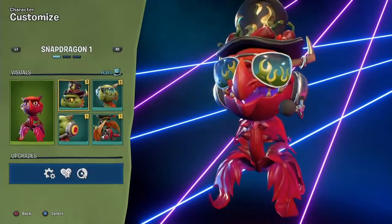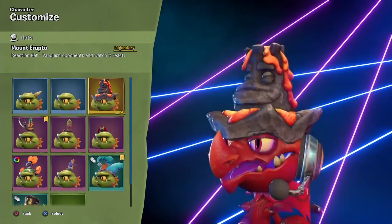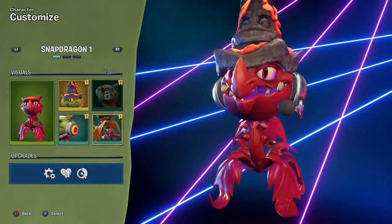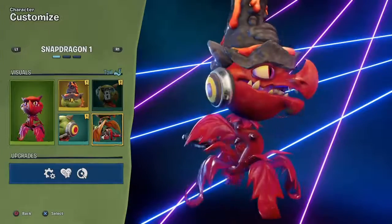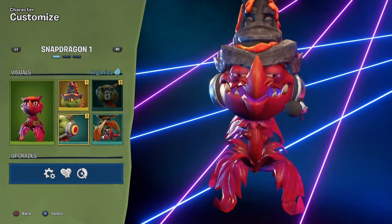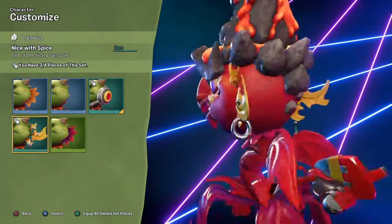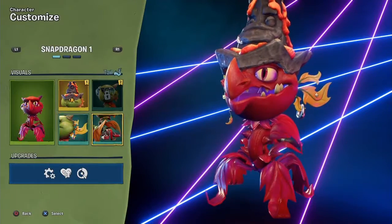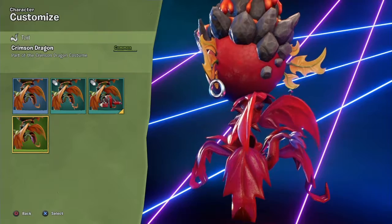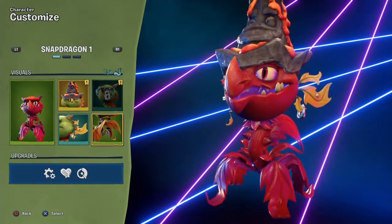Snap Dragon — yes! We got this, and this, which is pretty cool. We got this flame thing — yeah, we'll use that. Crimson Dragon — that's cool.